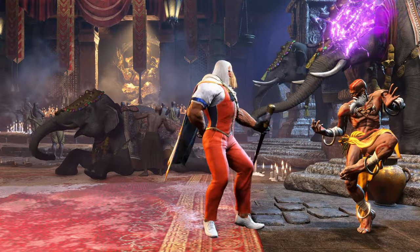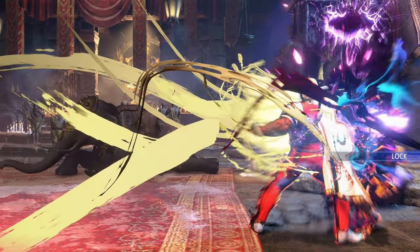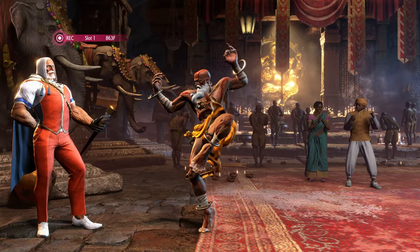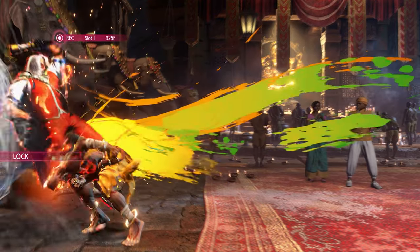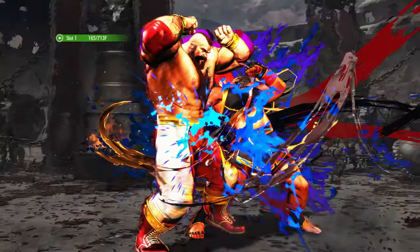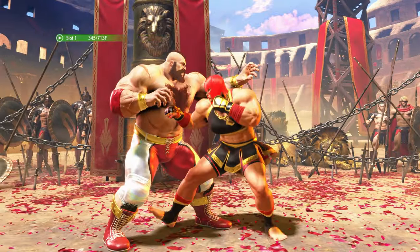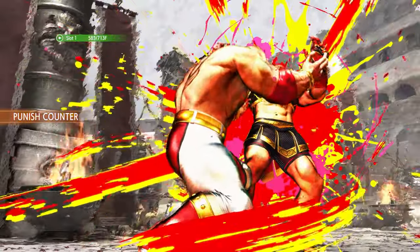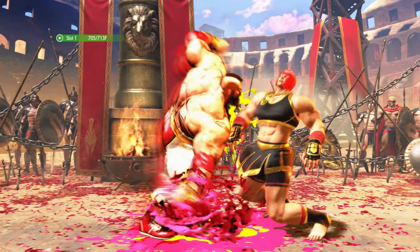There are limited cases where forcing your opponent to block the drive impact attack would not result in a crush, but that is out of the scope of this beginner's tutorial. A strong counter to the drive impact is to either drive parry the attack, or if you are fast enough, use your own drive impact on reaction, absorbing their blow and crushing your opponent.